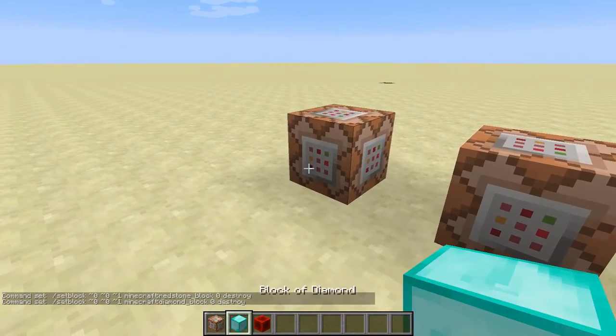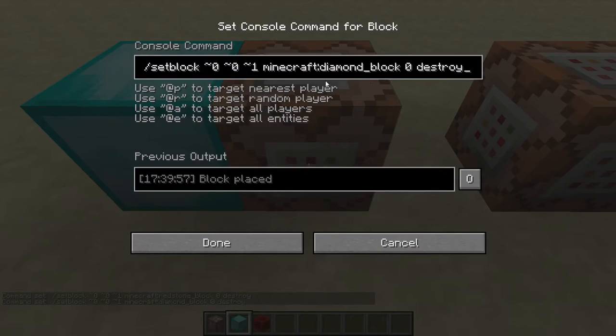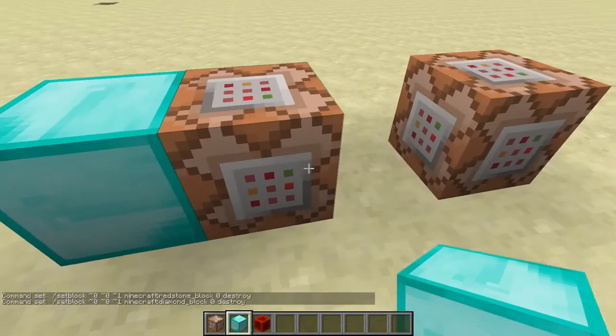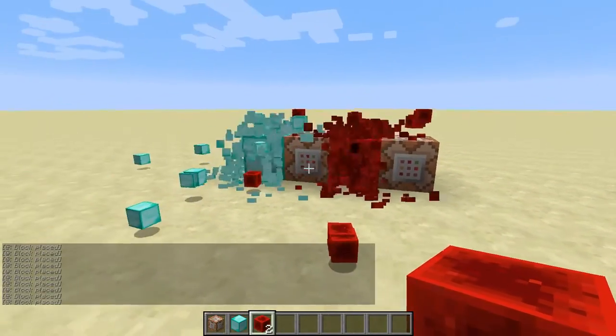So now that you're done, you're just going to want to put your diamond block next to the one with the diamond block command, or your chosen block, and then in the middle of both of these put your redstone block.